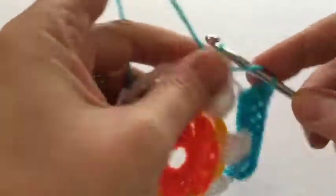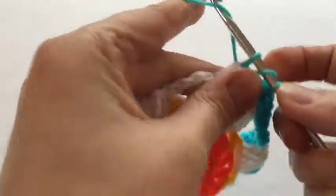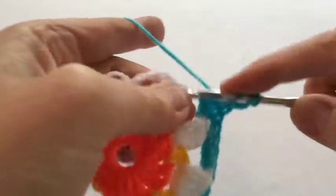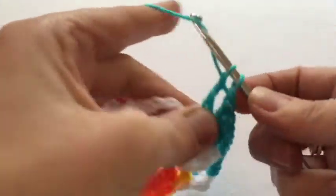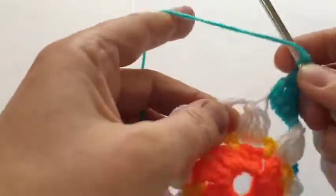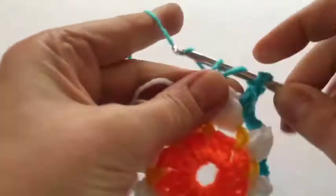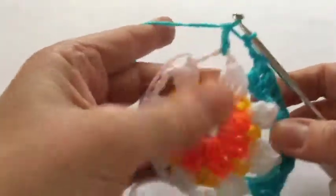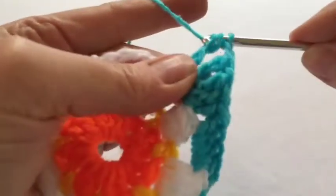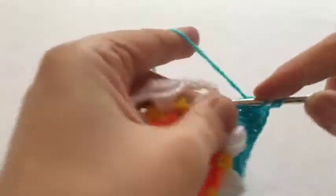So in the next space we're going to do two trebles — let's just do them bit by bit — one, two, and then two double trebles. Then two chain, and into the next space we do the reverse: two double trebles. Actually I think it's in the same space, so two chain and then two double trebles, all into that four-chain space. It should be big enough to fit all that in. Then two trebles.